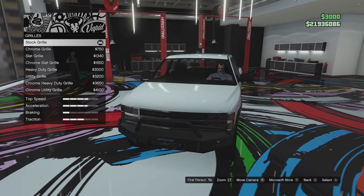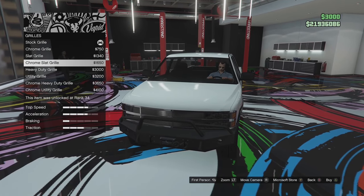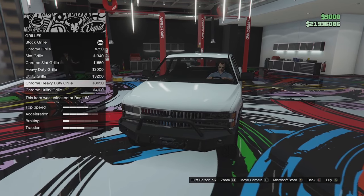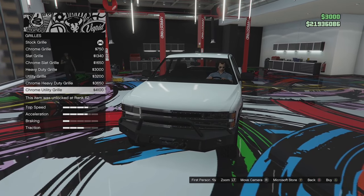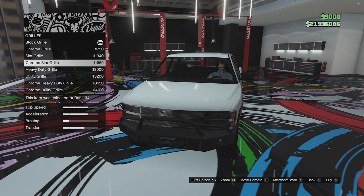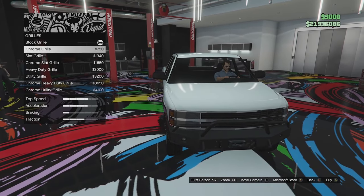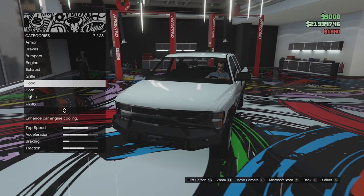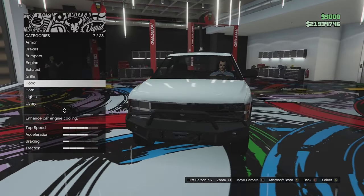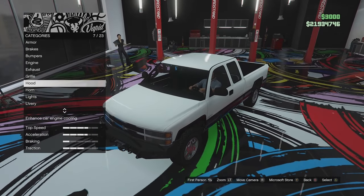Grill options next. We've got a generic grill, a chrome grill, a slat grill, chrome slat grill, heavy duty, chrome heavy duty, and chrome utility. I think we'll go for the slatted grill — that looks quite good. It'd be nice if we could remove some of the chrome around the headlights and the grill, but that might be an option later.